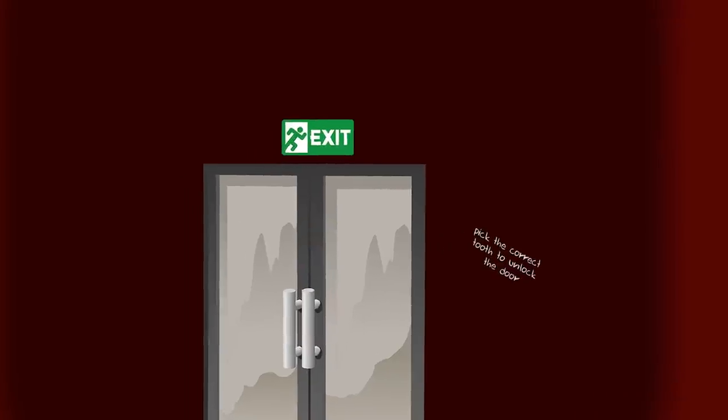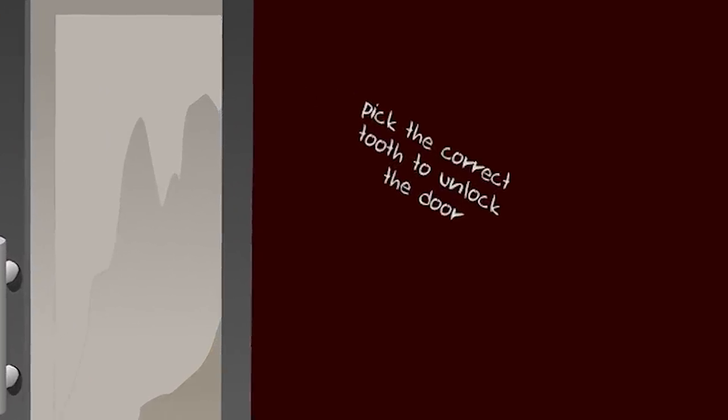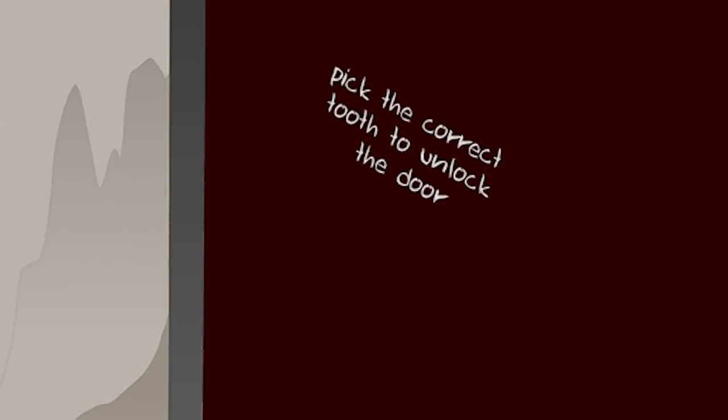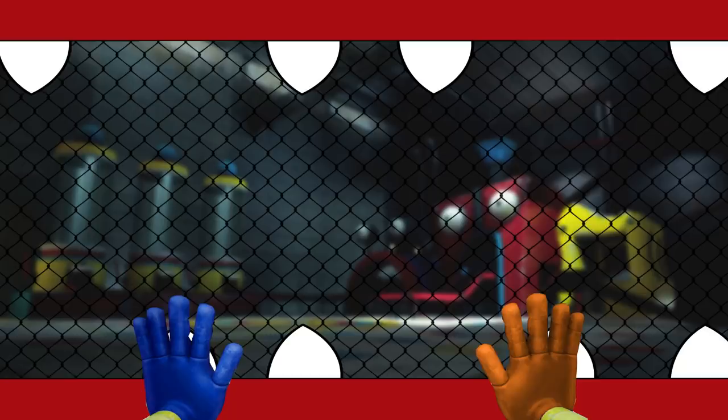They can see next to the door a written message. It reads: pick the correct tooth to unlock the door — it must be exactly like the original game. The player just has to pick the correct tooth and it will unlock the door, but if they pick the wrong one, they might get crushed. One by one, they start to press down each of the teeth using their grab hand to extend it. As the number of teeth got smaller, it would really ramp up the tension. The player could be crushed at any moment without knowing the correct tooth — this would be entirely left up to chance.